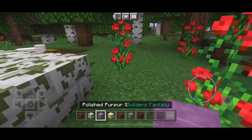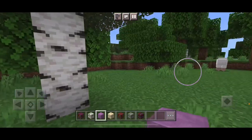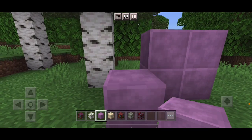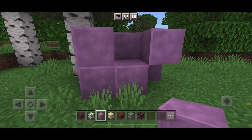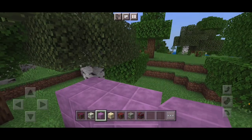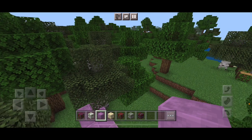This one is called Polished Purple. This is a polished block, which I can tell is very polished. This looks really cool. Maybe you can disguise the end into a building of some sort. I don't know, but that's just me.